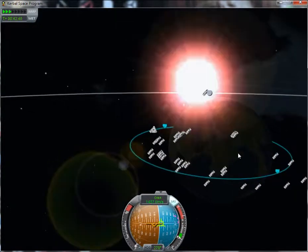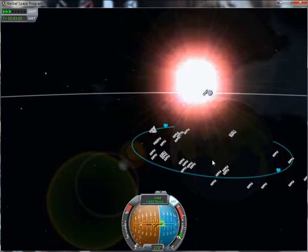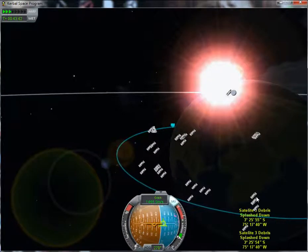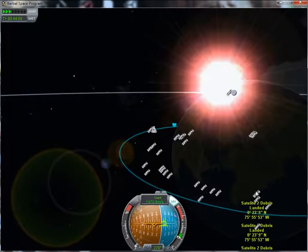You'll probably want to remember the shape of this landmass, because that's what you watch for when you come in for landing. And the Space Center is here — where these two pieces of debris are.